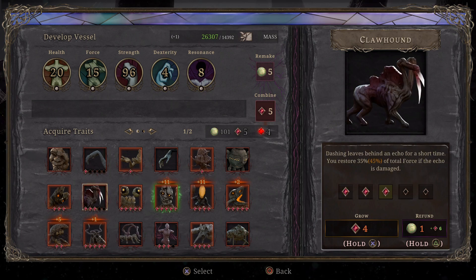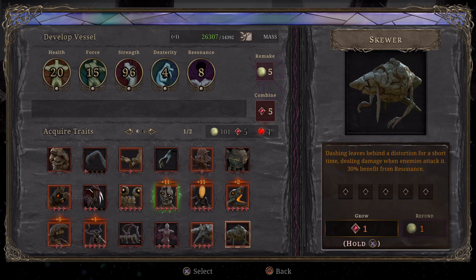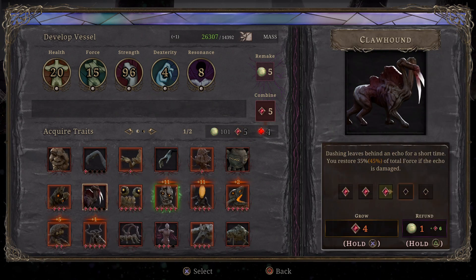Once you have the hunter points, you can actually spend them on the traits. And once you unlock one, just hold it to activate it. As you can see, it will increase my power from 35% to 45%.